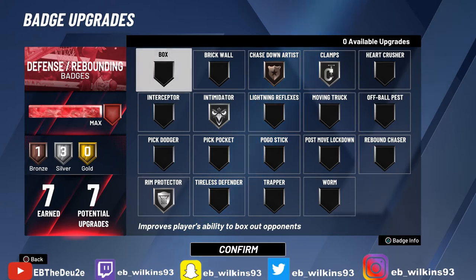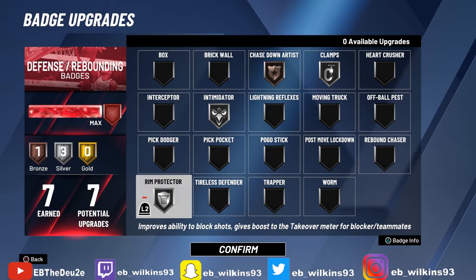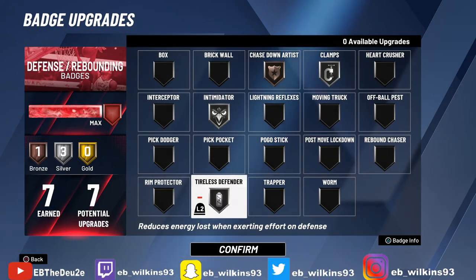Starting with number five — I don't have it listed because I ain't got enough badge points to be satisfied with it, but I'm gonna say: Tireless Defender. Tireless Defender reduces energy loss when you exert effort on defense.